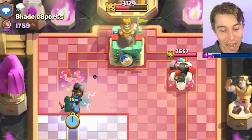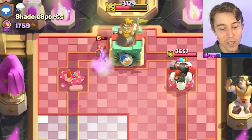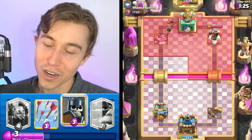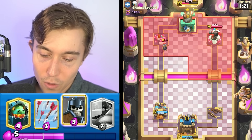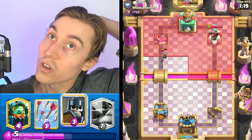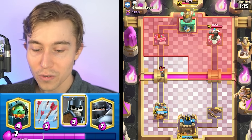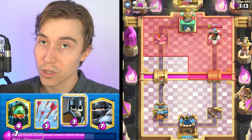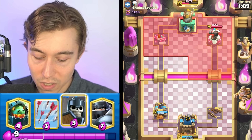I'm gonna go Bandit, Ram Rider, and I have the Bomber counter-pushing. He Lightning's — very smart play. He ends up dropping a Bomber and a Lightning, that's only eight Elixir. We dropped Ram Rider and Bandit, so that's eight Elixir, and we had the Bomber counter-pushing already. Actually we dropped seven Elixir — Ram Rider is five and the Bomber's two. So his Lightning is slightly more than us.